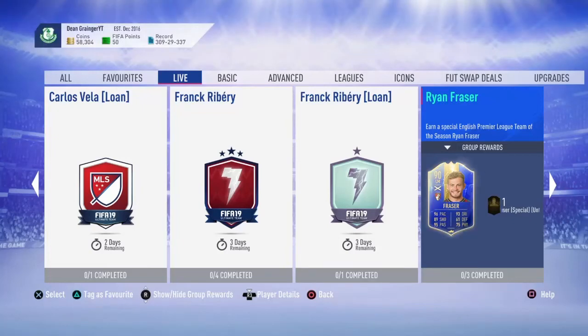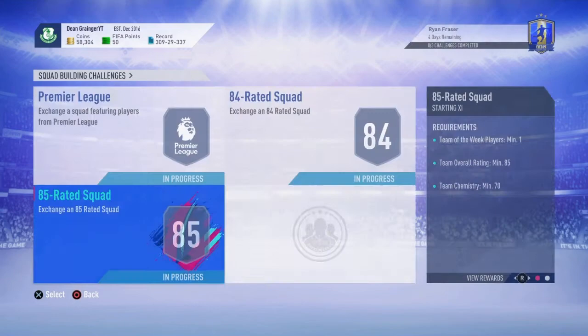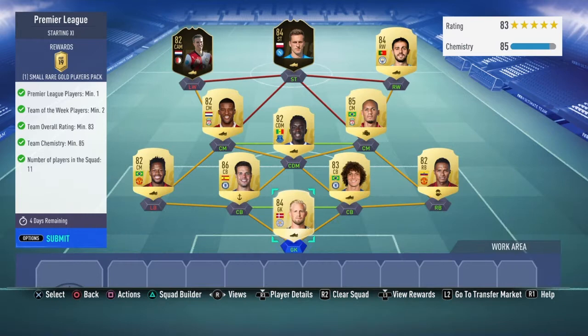Two new videos — the new Ron Fraser Team of the Season card has come out as expected, so I'm going to show you how to do it. First of all, you'll need a Premier League 83-rated team with two informs. That'll set you back a good 70,000 coins. That's what I've used — you could probably do it differently, but it gives perfect chemistry and perfect rating.